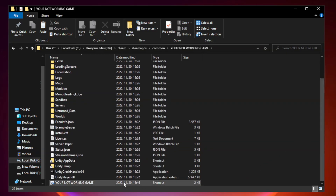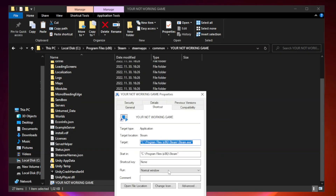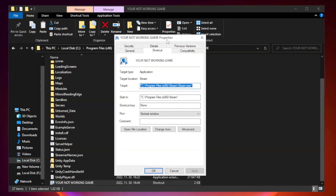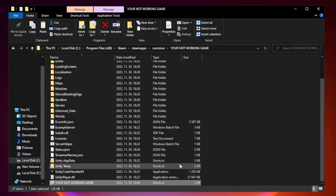Right-click your not-working game application and click Properties. Click Compatibility and check Run this program as an administrator. Click Apply and OK, then close the window.